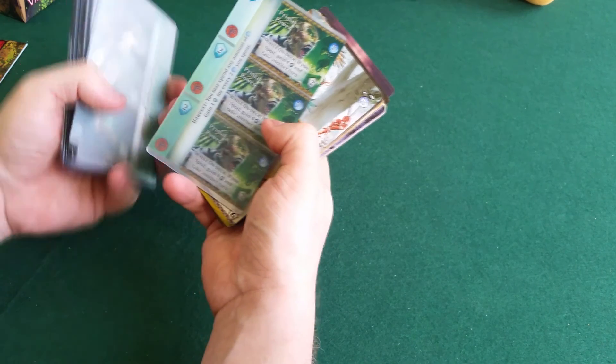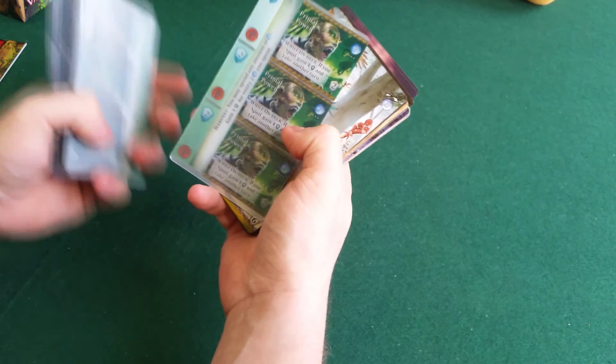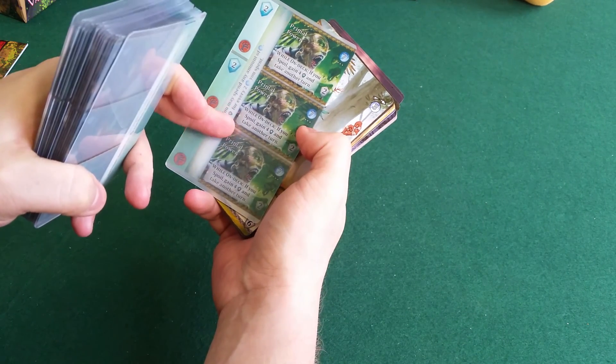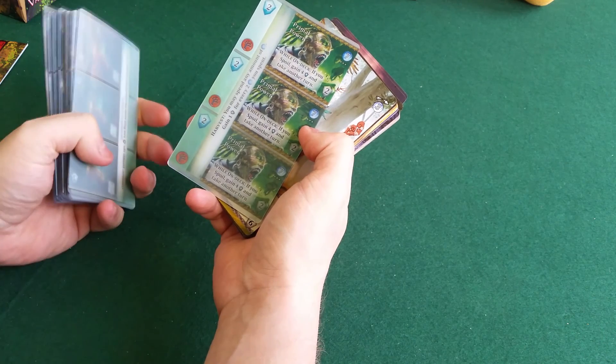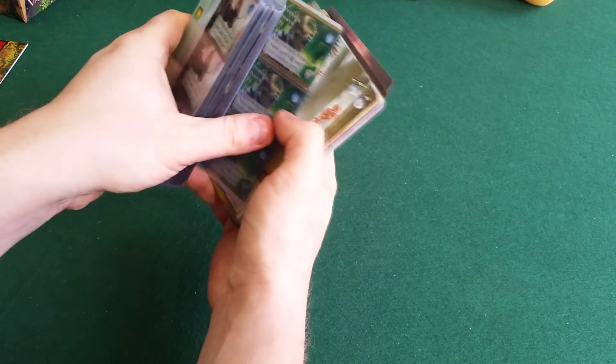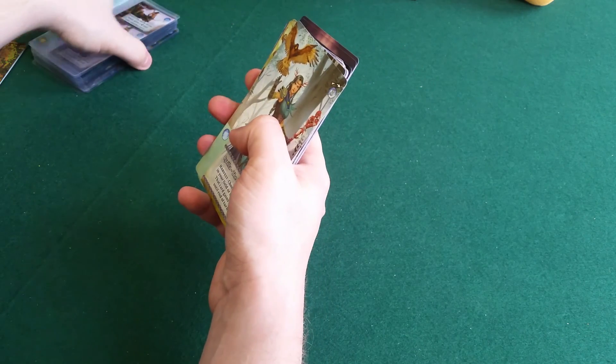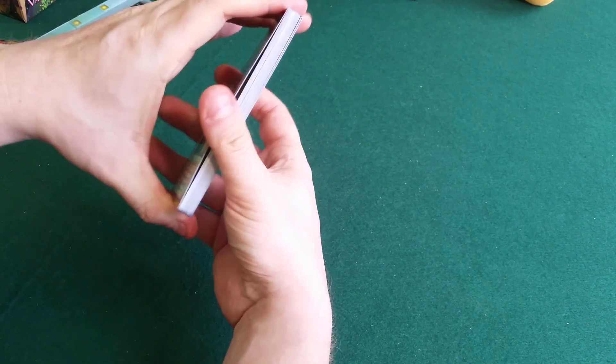Let's look at one more - primal power. It gives you two points but it has a corruption symbol. While on deck if you spoil, gain four points and take another turn. Yes, it's sort of like the twisted rounds - it's not just bad to spoil, it's not just bad to have the corruption cards.